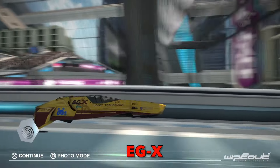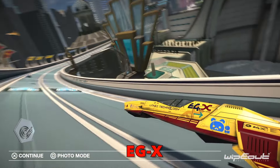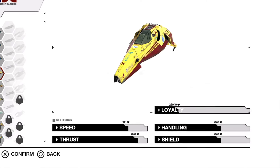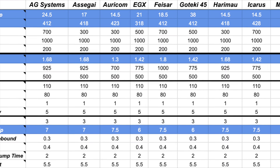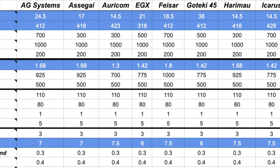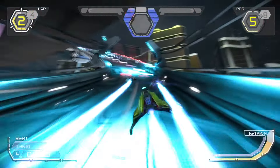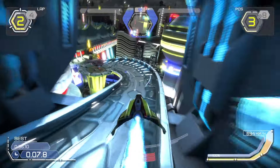EGX: The merger of companies EGR and Zios resulted in EGX, who quickly became known for using heavily cybernetically augmented pilots. The ship in the FX350 league is balanced, with a slight emphasis on speed and thrust. Both their shield and handling stats are slightly below average, and the hidden stats reveal even more unfortunate surprises. EGX has a lower acceleration cap than what their in-game thrust values suggest, alongside a very low ground grip stat. Combined with the slow turning speed, this gives the ship a very clunky feeling in the corners.